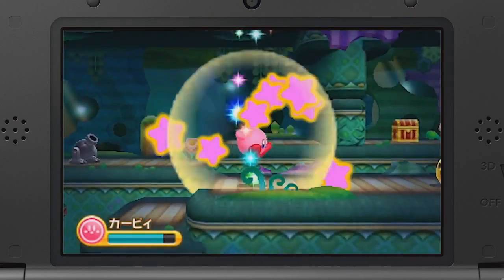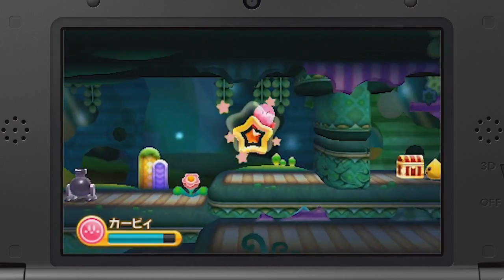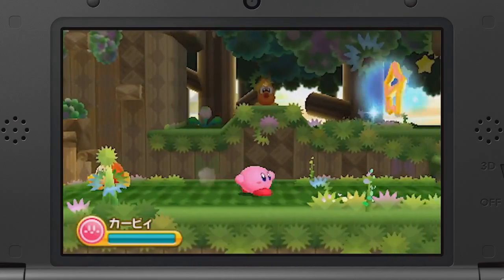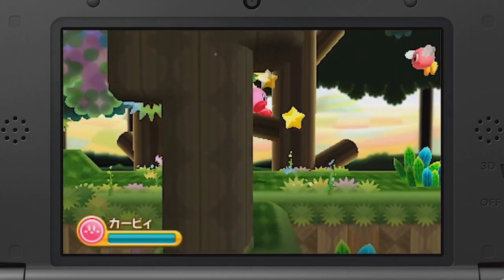But most interesting of all is Whirlboom-94's observation. There are two kinds of warp stars in the trailer. The one with the red center reappears shortly after using it, theoretically allowing you to travel backwards. But the one with the yellow center never reappears, meaning you can never backtrack after using it.